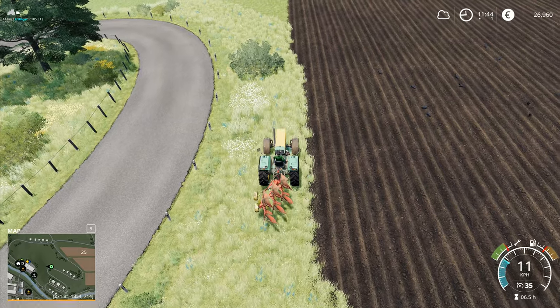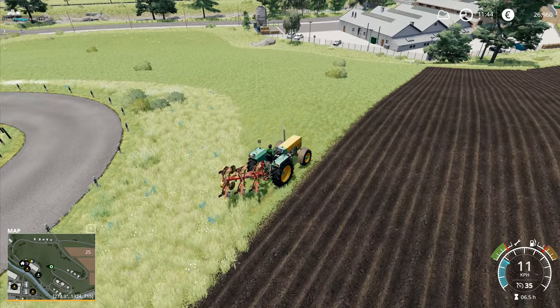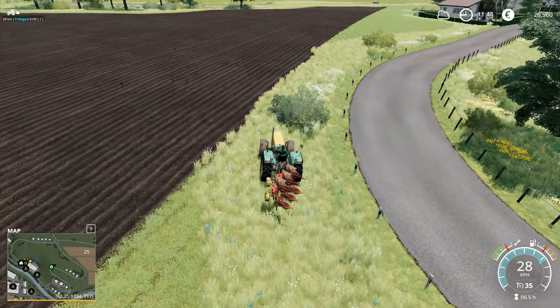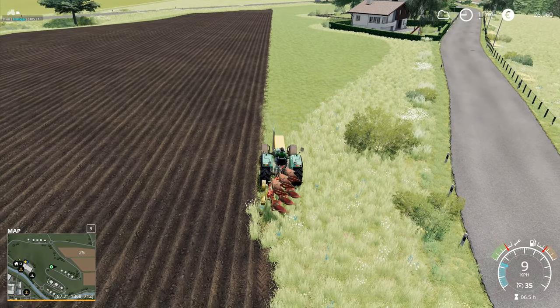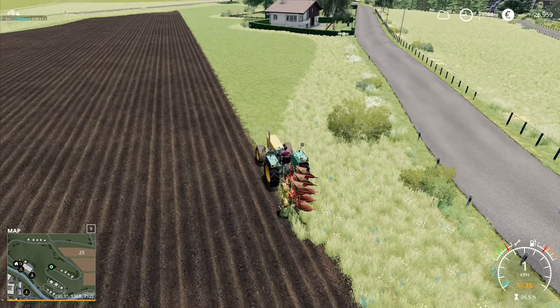This bit right here I will bring the edge of my field out a bit further to work that. That there is going to be the potato planted area, and then this up here is going to be the other area. So we'll start from here and we'll see if the tractor is actually able to go and do the rest of this bit along here. I'm just going to press H.